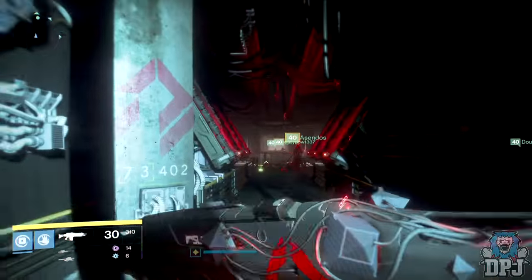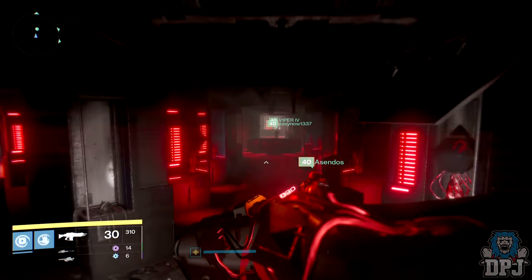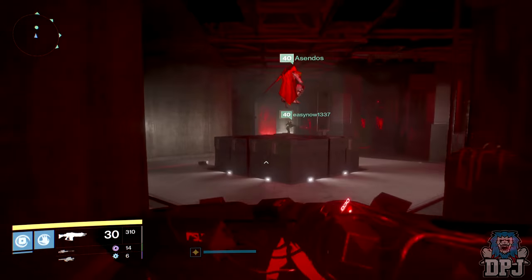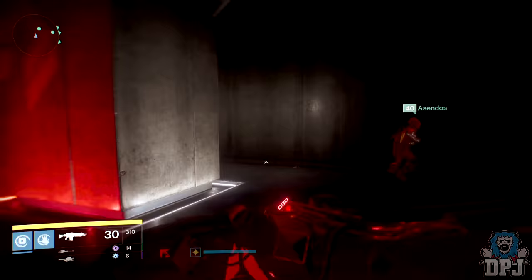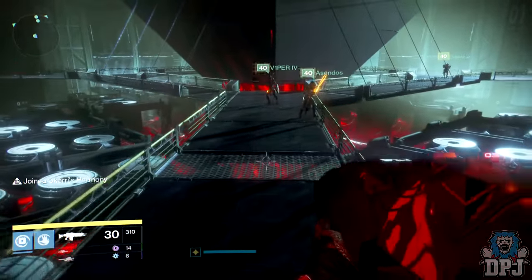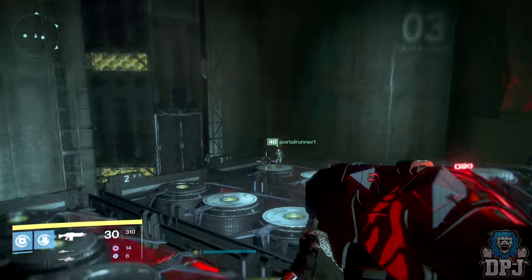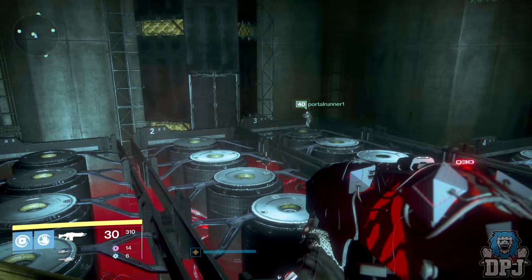The next monitor is the most difficult and requires a lot of communication from your entire fireteam. You will eventually come to the server room. Kill all enemies until the lights come on, then head through to the room with all the canisters and the black diamond in the centre. While in this room, four fireteam members need to stand on a certain order of canisters — that order will be shown on screen. I'll call this the initiation process.